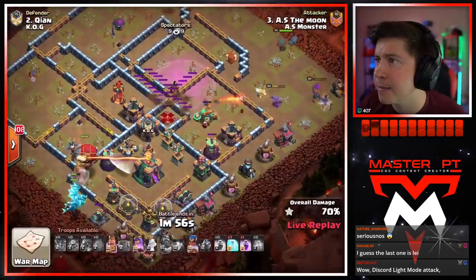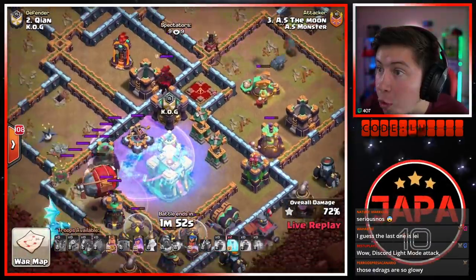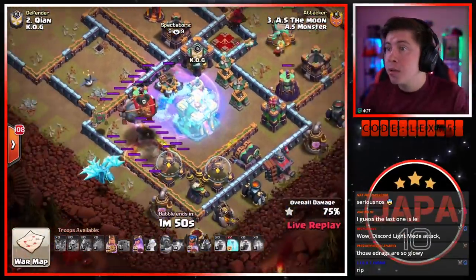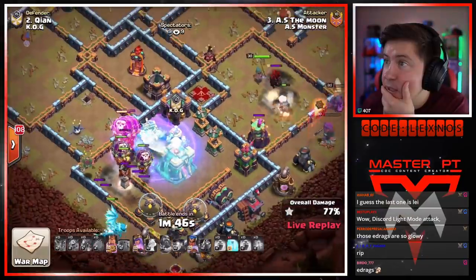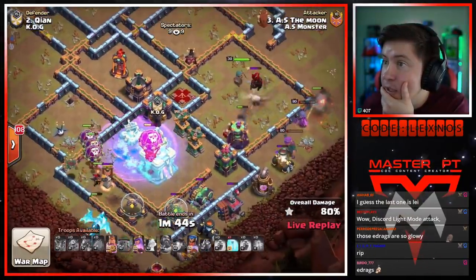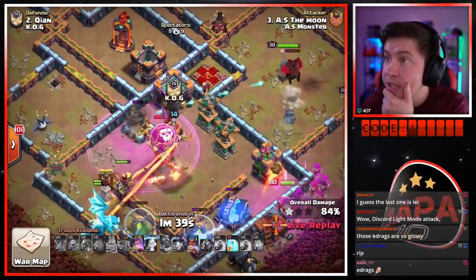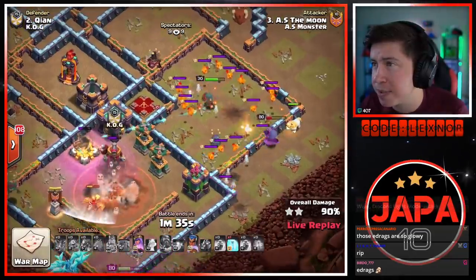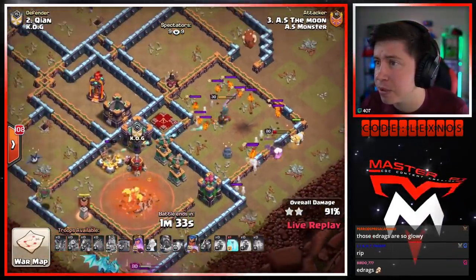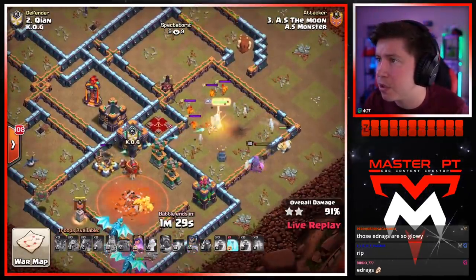Uh-oh — RC for the scatter, but there's a lava dog in the CC and all the bait is real. Tornado — uh-oh! Freeze the town hall again — RC stuck on the lava dog. Can we get that town hall? The rage spell was off, dragon riders not in the rage, but the balloons — they do enough damage. Down goes the town hall. That was looking scary. We don't have the poison spell to help queen and RC — but he still might triple! RC could pop her ability, queen still has her ability.